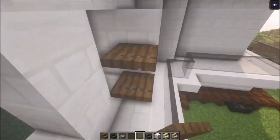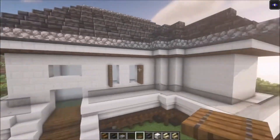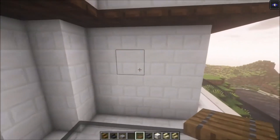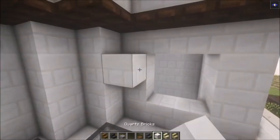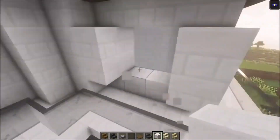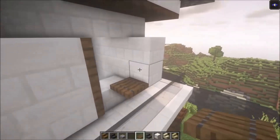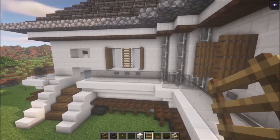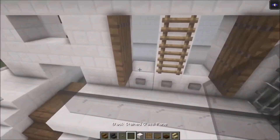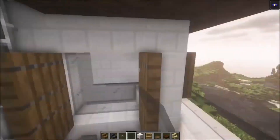Then take some stairs — I'll use the smooth sandstone stairs, though I might change that later. For now use smooth sandstone and go all the way around. Then add some glass on top of these stairs like this, and again go all the way around. After that we'll get the walls in as well.